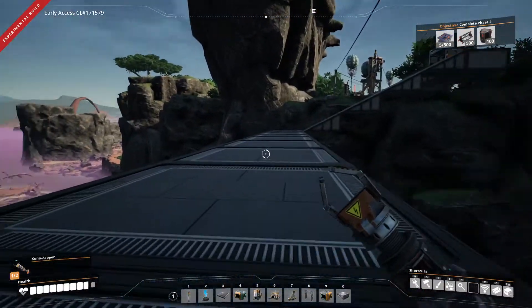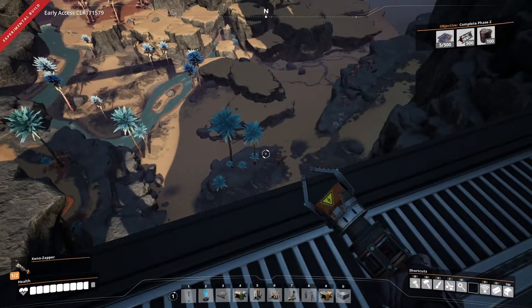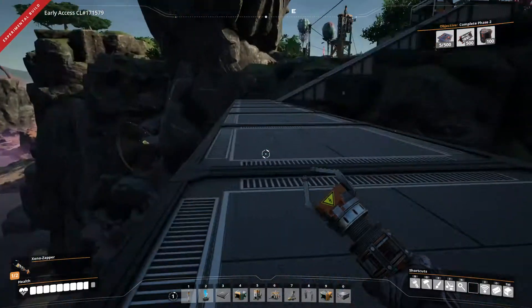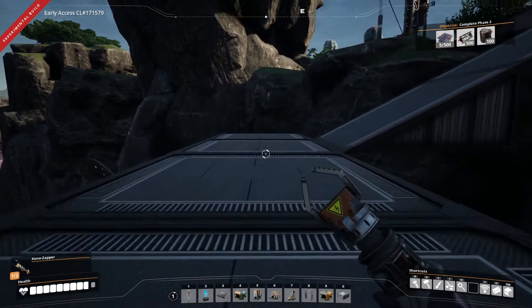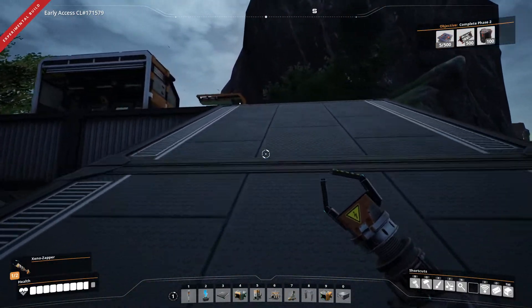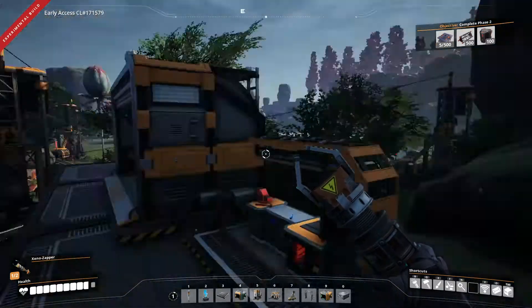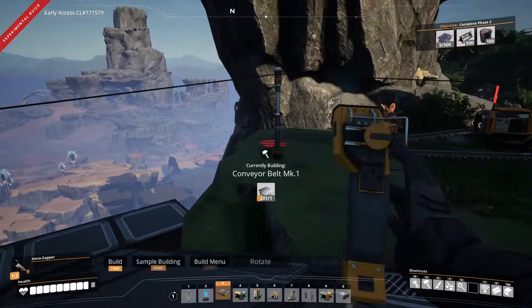I'm running the coal here and I could run this three or two belts high if I wanted to, but I think for now I'm just going to get one consistent flow in. Once we get power at least somewhat established with coal we can then really start thinking about it. Wow, look at that — that looks super cool up there. Wow, and you can hear the waterfall — so awesome. I love this game, it's a beautiful game.